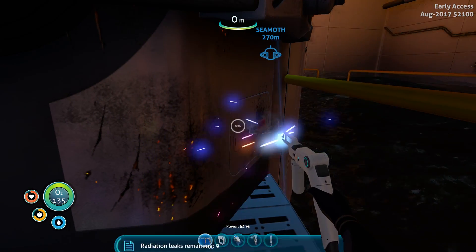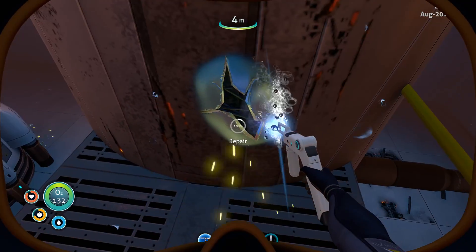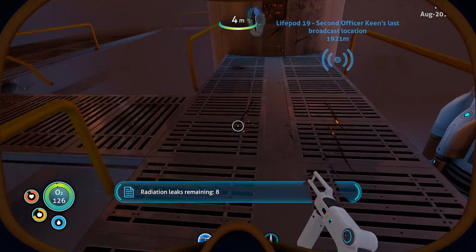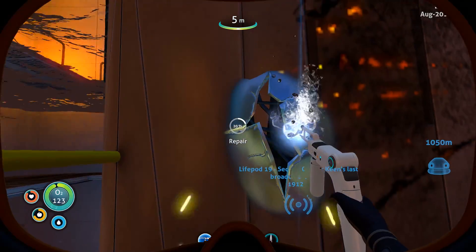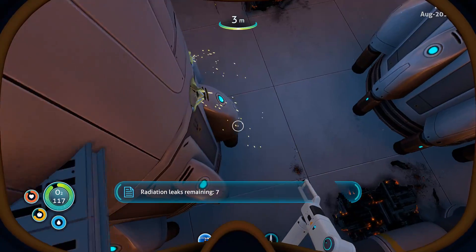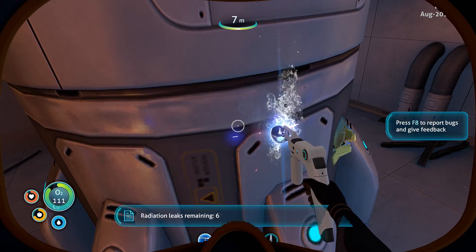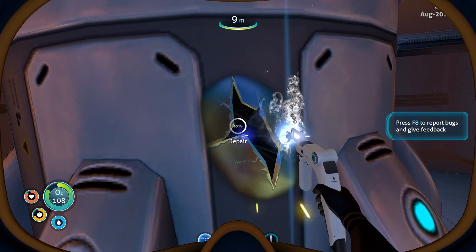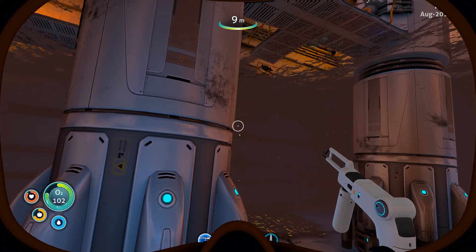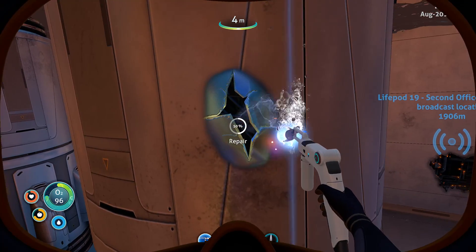I don't like how it says 'further breach detected' when there are nine remaining anyway. It's like, clearly I know there's more — if I couldn't figure that out from the text I'd have to be pretty stupid. I just gotta watch out for the little blood-sucking leeches — I can't remember their names. It's easier to see where the holes are because they spit out radiated fluid, so you can see them from around the side of the tank. There's another one around the other side of this tank as well.